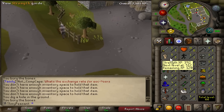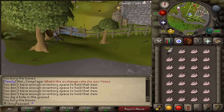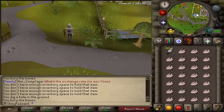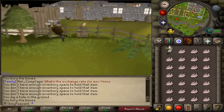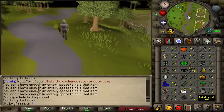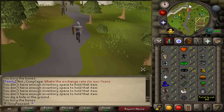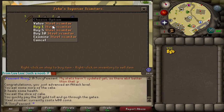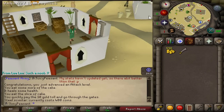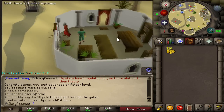I managed to get 5 attack and 5 strength here at the chicken farm, and also got 3 agility, 45 feathers, and two inventories of raw chickens which I can use for a bit of cooking XP. I'm going to come back and get 5 defense, then do some more quests. At some point I'm going to do Waterfall and get those stats up. Upgrading from the bronze dagger to the steel scimitar — much better!